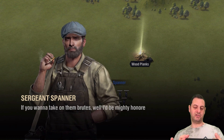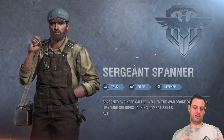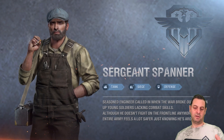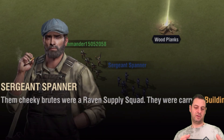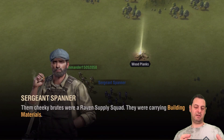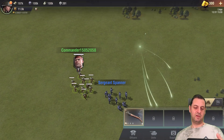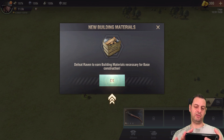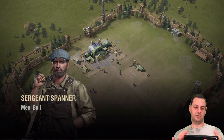So I think we took a few casualties there. Sergeant Spanner — seasoned engineer. Called him when the war broke out to train young soldiers. Seems like he might be useful. So we've left some behind — wooden planks. Collect — we've collected some resources, new building materials. Defeat rooms to earn building materials necessary for base construction.